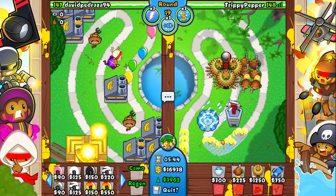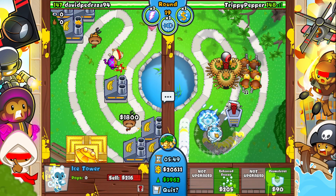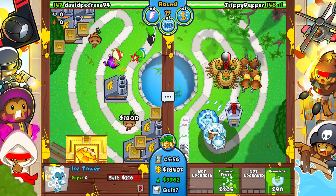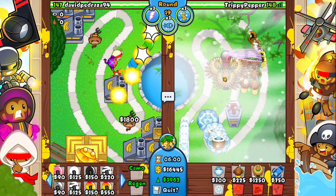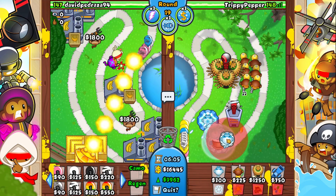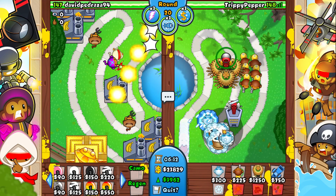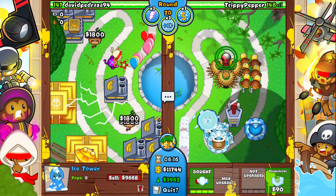I feel like this guy is just trying to kill us, which is fair enough — that's the point of the game — but still, I don't want to die. Let's go for another ice tower. Remember the eye shards can do really good damage to MOAB class bloons as well. Of course he's going for a MOAB — and that did really well. He has a bloon boost which is kind of scary, it speeds things up.